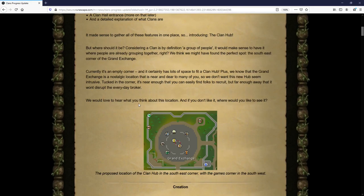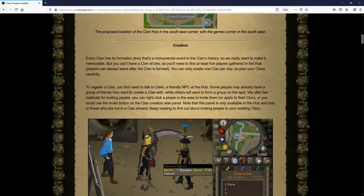First things first is the clan hub, and this is essentially where everything will be started for clans. I'm really happy with this decision. The initial design for the clan hub is to have it located in the southeastern corner of the Grand Exchange — not the southwest area, which is actually going to be the games corner they're adding to the GE.